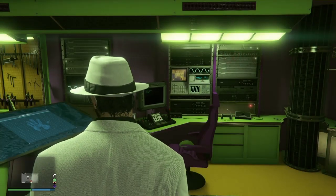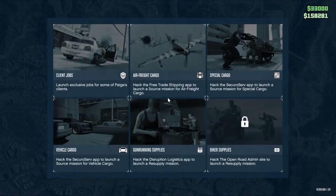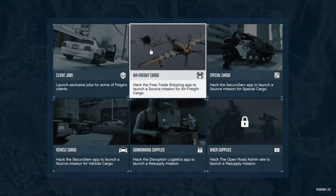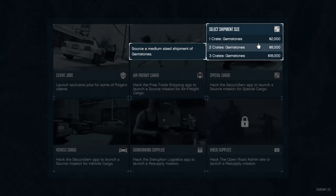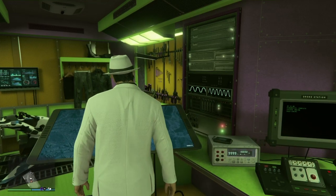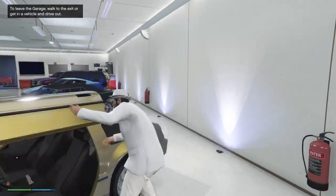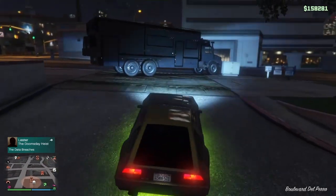The biggest thing about the Terabyte, other than the Oppressor, is that it opens up client jobs — all paying about $30,000 and taking about 10 minutes. It opens up your hangar business, cargo business, vehicle sourcing, and lets you steal supplies for gun running or MC businesses from here. Buying the drone station also unlocks two additional client missions.